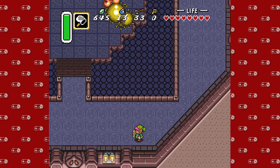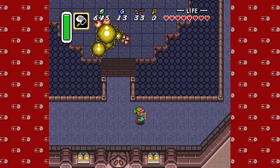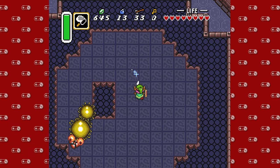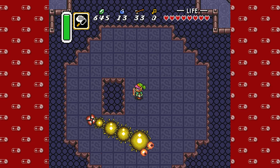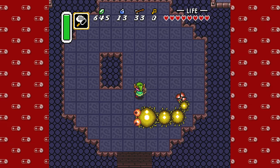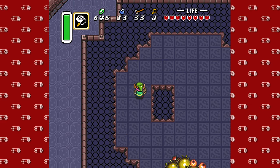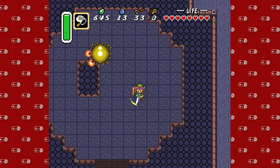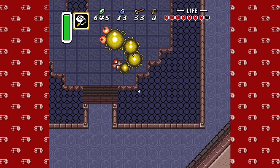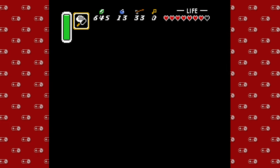Here's the giant Moldorm. Link's Awakening does a callback to this as the first boss of the game in the Tail Cave, but this one's a little different. It's structured the same way where it's surrounded by a pit. If you fall into the outside pits you will fall down one floor; if you fall into that middle pit you'll fall down a lot of floors. So if you don't like repeating boss fights, don't do that. It's really tempting to use spin attacks because it does double the damage and Moldorm has a lot of health.